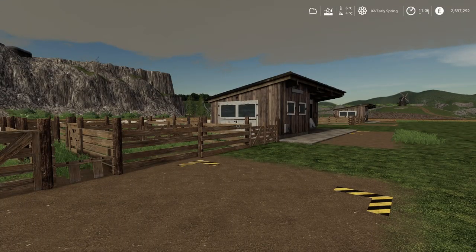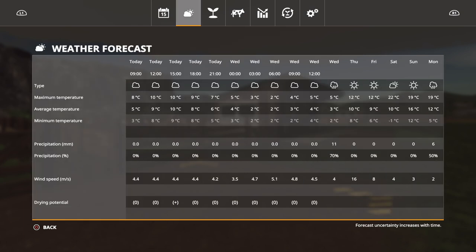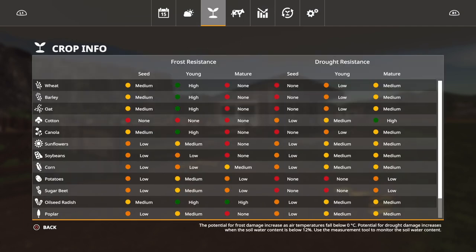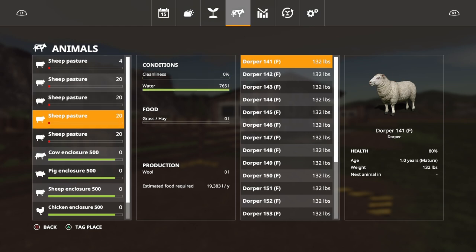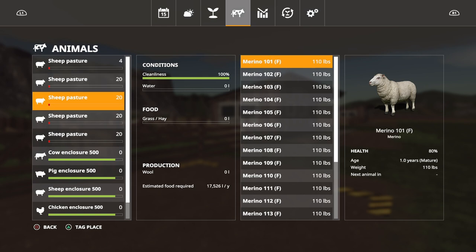To go into the Seasons menu you hold down L1 and Options - this is on PlayStation 4 - and it takes you into the Seasons menu. I've done a little introduction video so go and have a look at that if you want to know all about it. Today we're just looking at the animals, which you find here in this menu - not the other menu. You can see that's the four I put in, one of each.